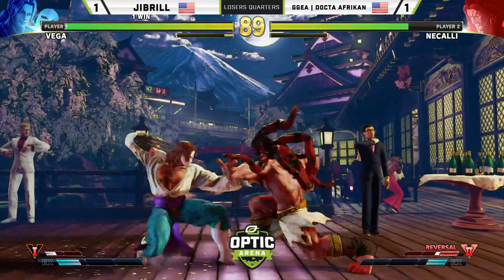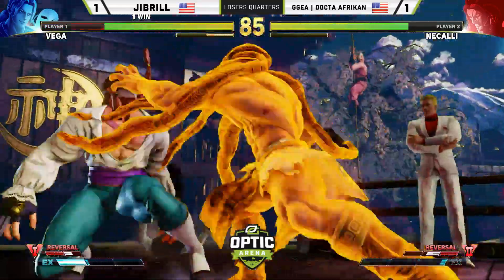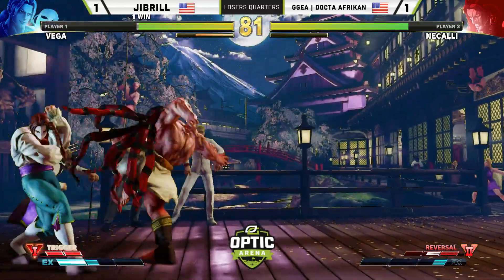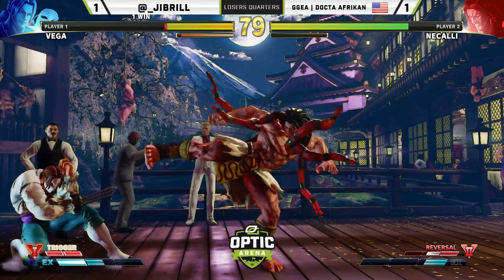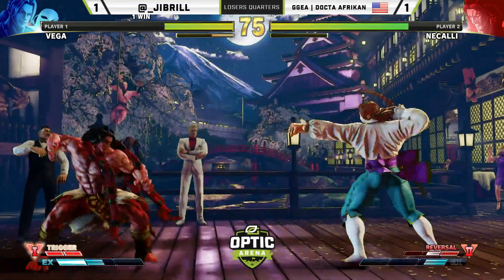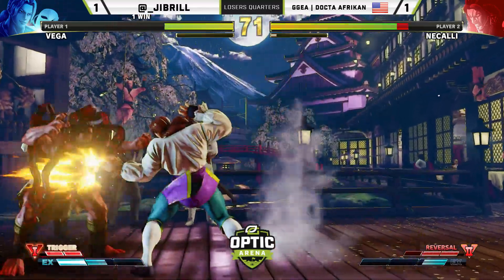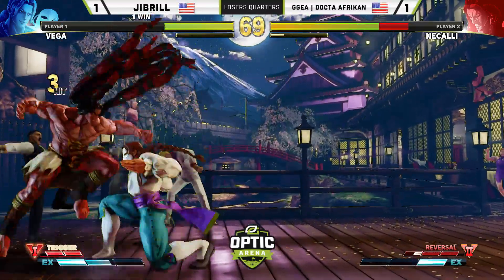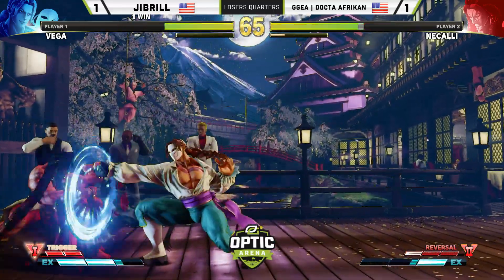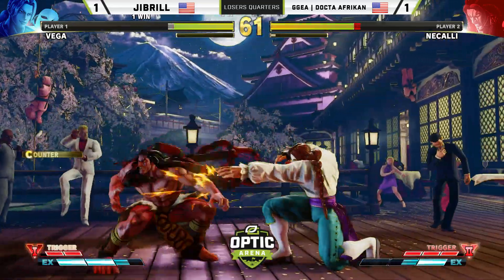A nice anti from Doctor African and we are all knotted up. I really like the adjustments from both players. He's been making every read correctly, putting Jabril in a situation where he's close to being stunned. That down medium punch hits again — one more hit will be the stun — but Jabril backs off, and Doctor African doesn't get too greedy. A nice punish on the seismo, nice meaty setup. Life lead is pretty similar, but with a corner advantage, Jabril is in a decent spot.